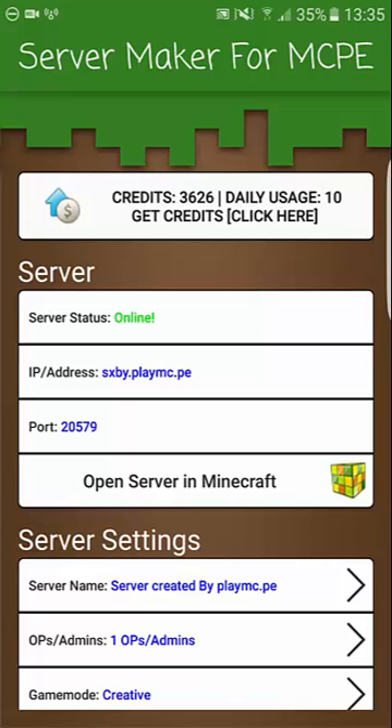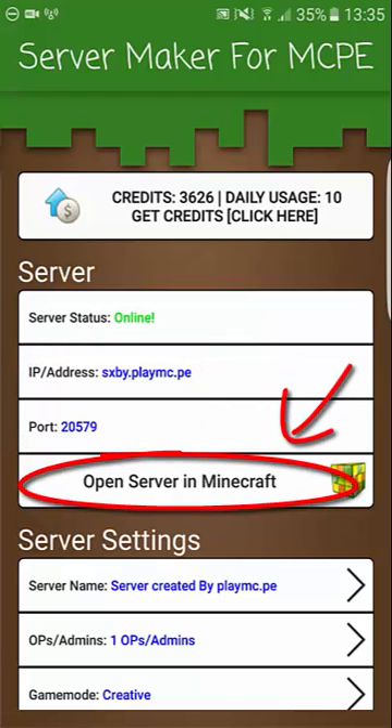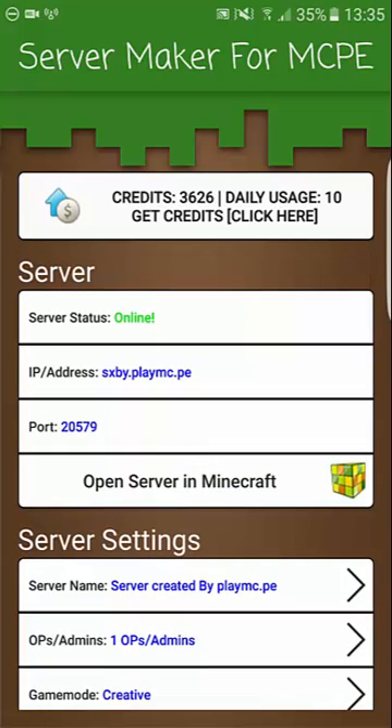Let's take a look at the app's functionality. First of all, up here you see your server's IP address and port. These are the unique codes that belong to your Minecraft server. You can press 'Open Server in Minecraft' to instantly connect to it, or you can share the IP and port with your friends so they can come online and play with you on your server.